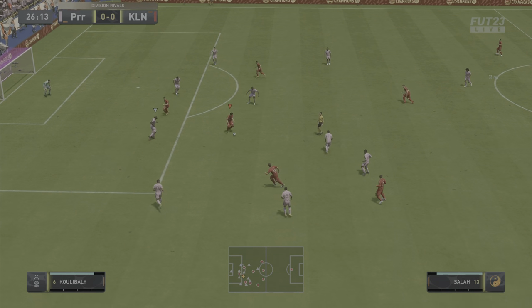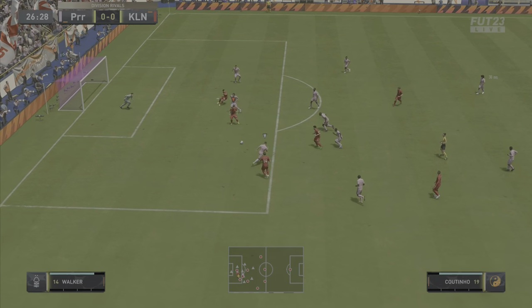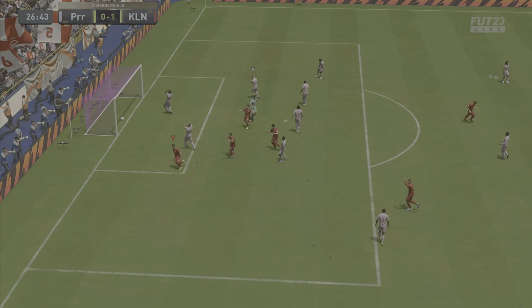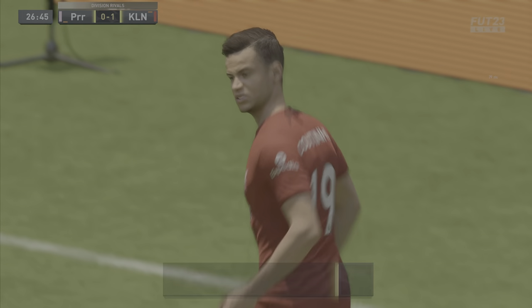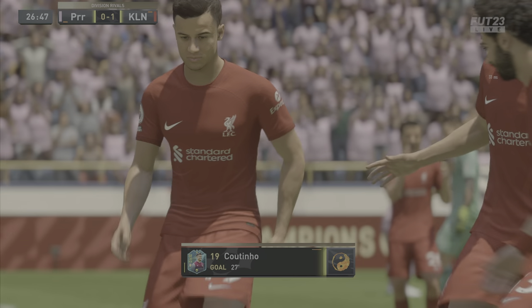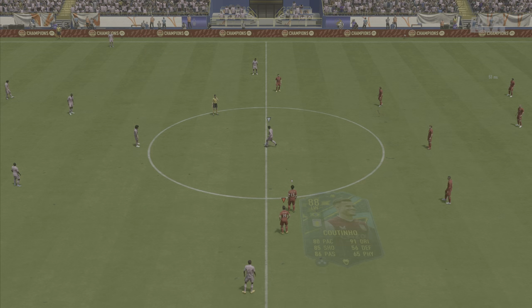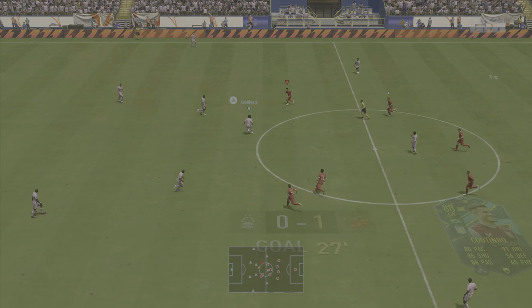This goal however is going to count. Casemiro finds Coutinho — Cout gets it into Salah, back to Coutinho — great turn and a very tidy finish. Great goal from Felipe Coutinho and we do end up scoring the first goal of this video. Number 19 on this guy looks absolutely terrible, I've got to go ahead and change that before heading into the next game.